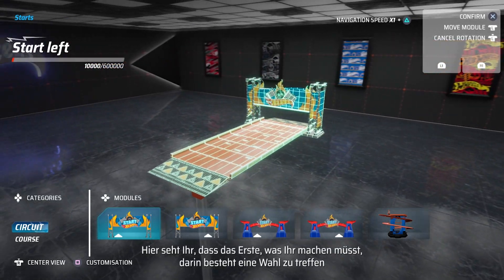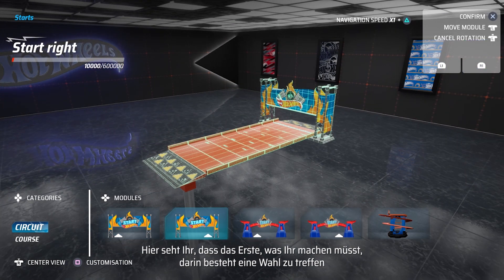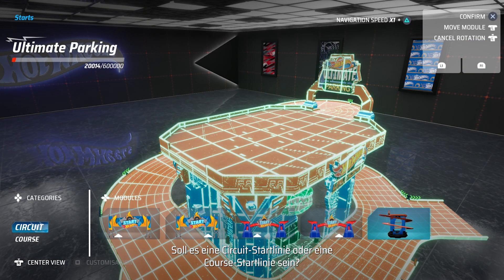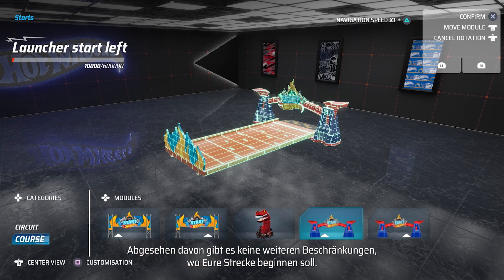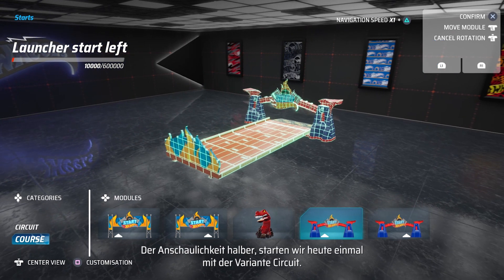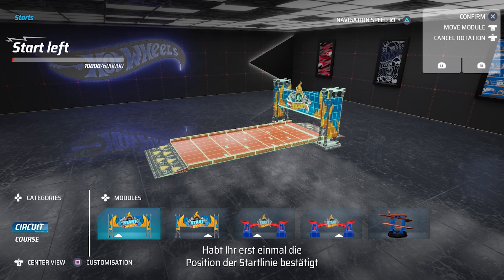The first thing that you have to choose in order to start creating your truck is if you want a Circuit Starting Line or a Curse Starting Line. Apart from this, there are no other limitations in where you actually place the beginning of your truck. For this demonstration, we can go with a Circuit. Once you have confirmed the starting line position, you can go on and build the main body of the truck.